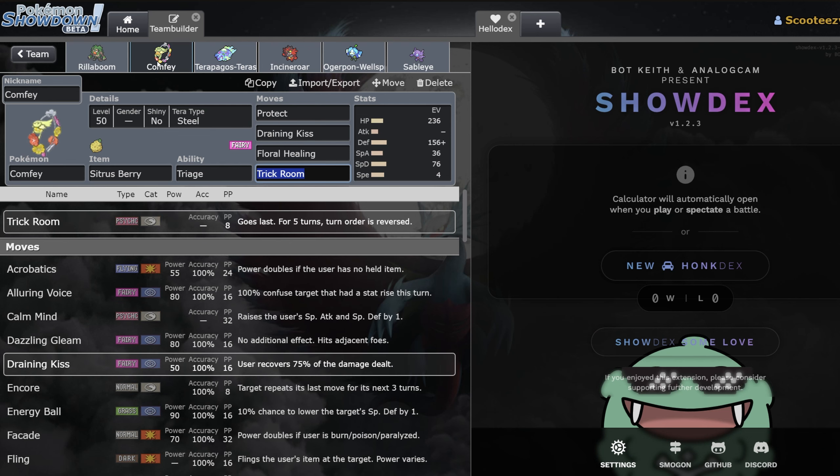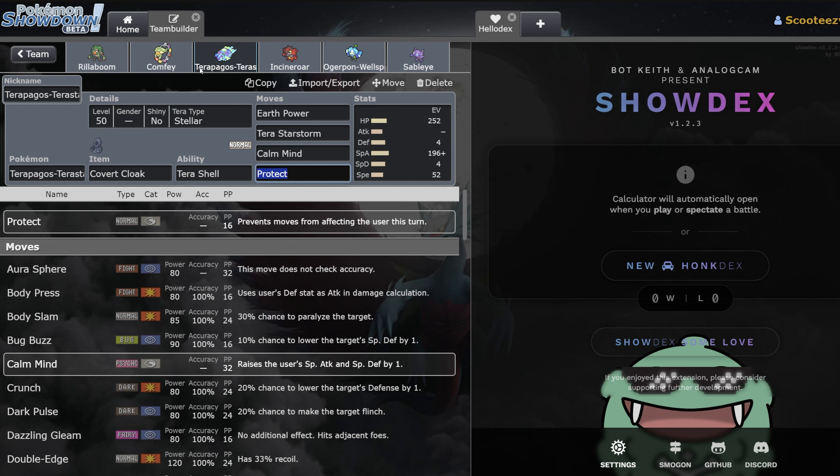Then we have Comfey — a Pokémon seeing a ridiculous amount of play surprisingly. I should mention this team actually got second at this event — it lost to the Lunala team in the finals, which honestly makes sense. This team relies on setting up Terrapagos with Terra Starstorm, and it faced double Wide Guard, so I can kind of see how it lost.